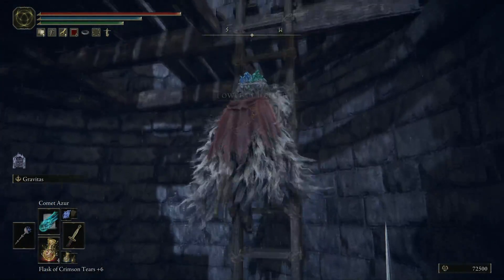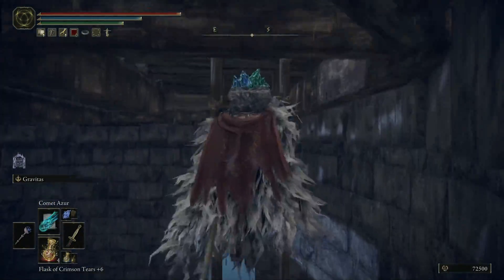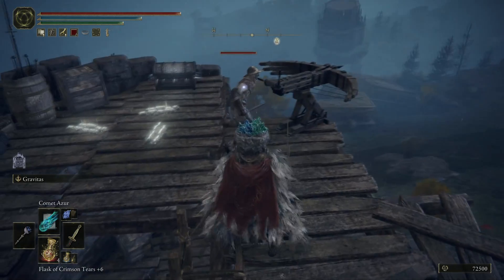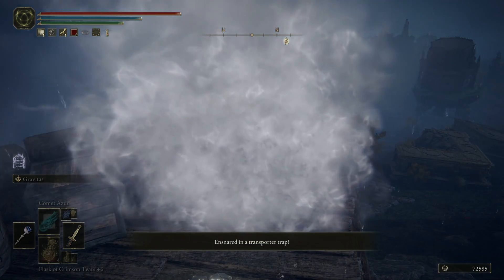You know, the ones that just kind of open, gust you with a load of smoke, haze your vision, and then send you off to a completely different location. Yeah, it's one of those really nice things. So we're going to quickly take this enemy out, go and open the chest, and get sent over to the next location.